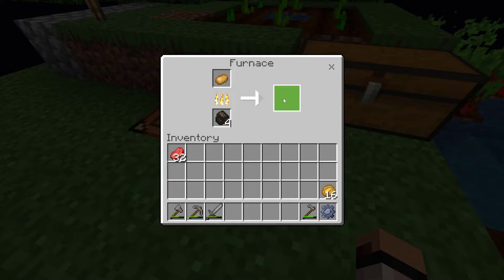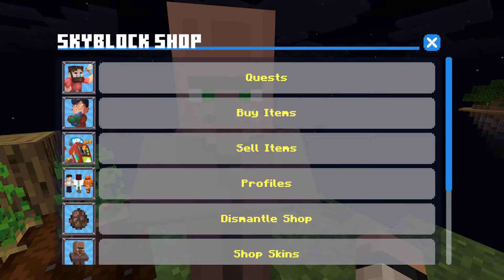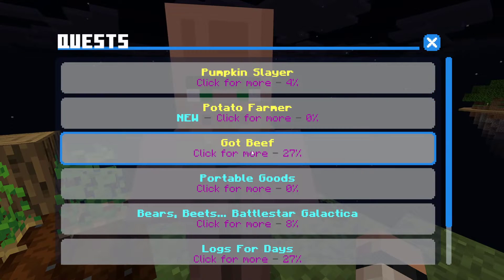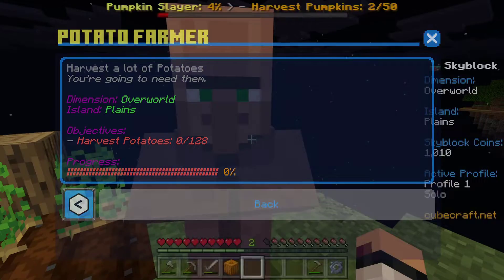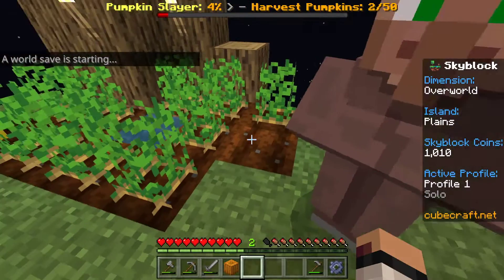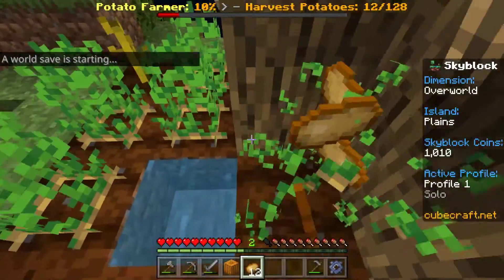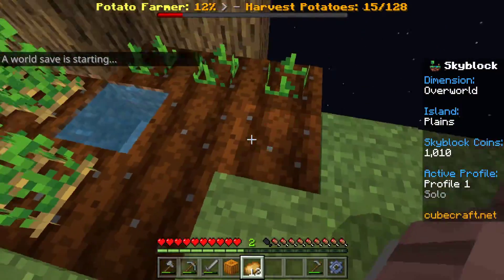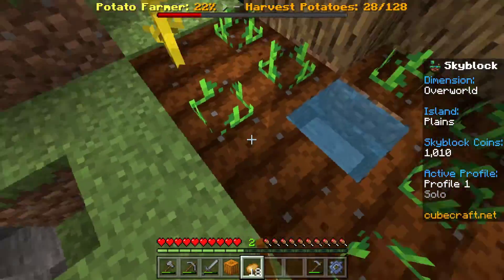We're going to throw our steak in and get all the good old steak. We got a new quest — harvest 128 potatoes. Good thing we've gotten all the potatoes at the potato farm. So between all these potato farms we've got going on, we should have that challenge done real fast.